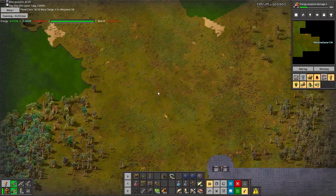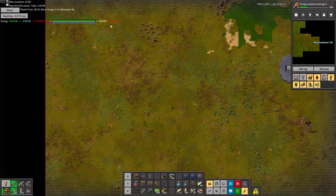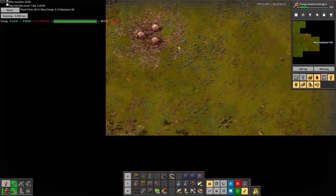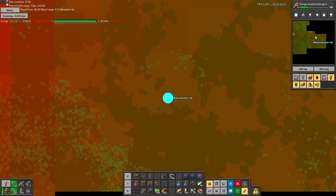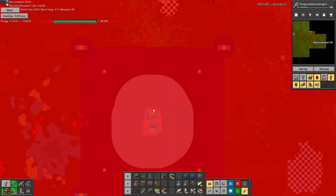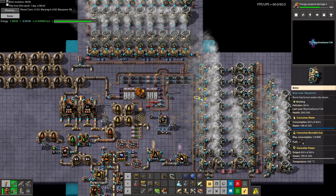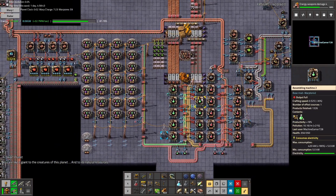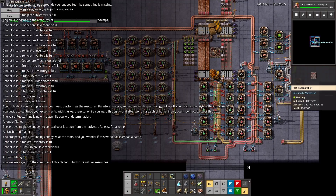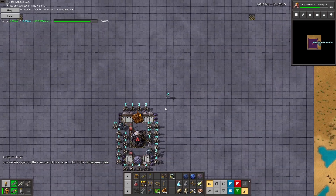This is actually really cool. It uses increasingly more amounts of power and then it reveals a massive area on the map — that's really cool. Oh wait, it also tells me things now. That's cool.